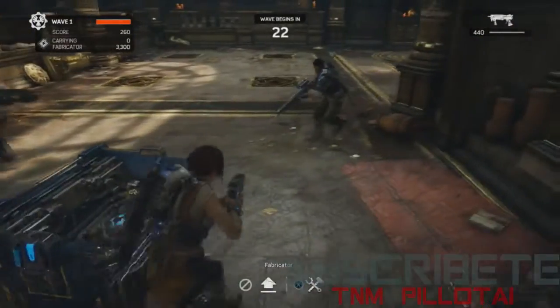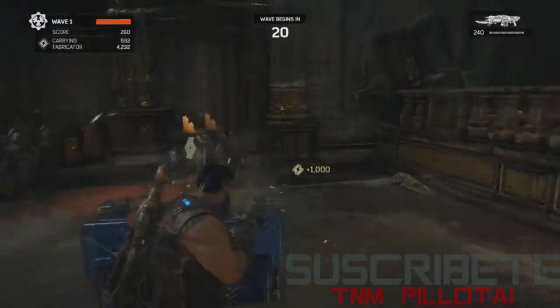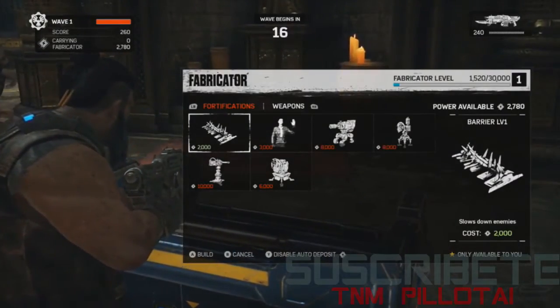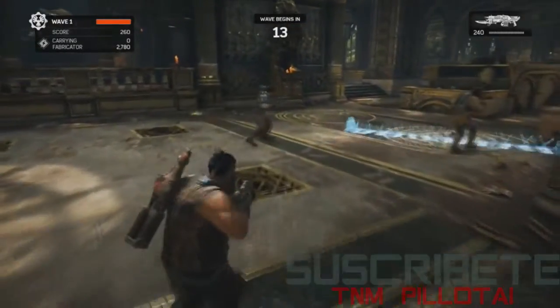Wave one is beginning. Now it's all about earning some energy. You see that icon — as you kill things, you'll pick up energy, and you bring it to the Fabricator, and that allows you to build.